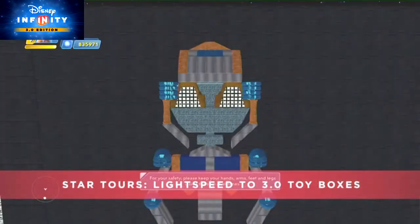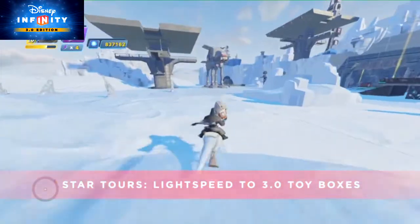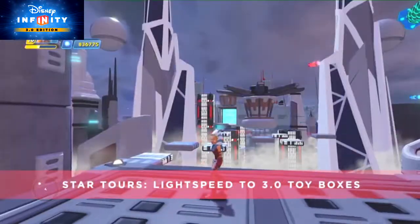Other Day 1 content includes the amazing Star Tours Lightspeed to 3.0 Toy Boxes and the Toy Box Summit, complete with Indoor, Coruscant, Tatooine, and the Death Star. That wraps things up for this week's episode. New episodes of Toy Box TV will now be available at our new time — Tuesdays, right here. Join us next week where our In the Spotlight segment will feature our favorite summer-loving snowman — we're going to let you guys guess who that might be. Remember: if you can dream it, you can do it.